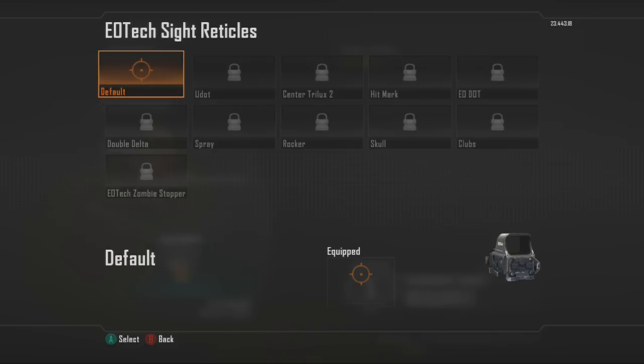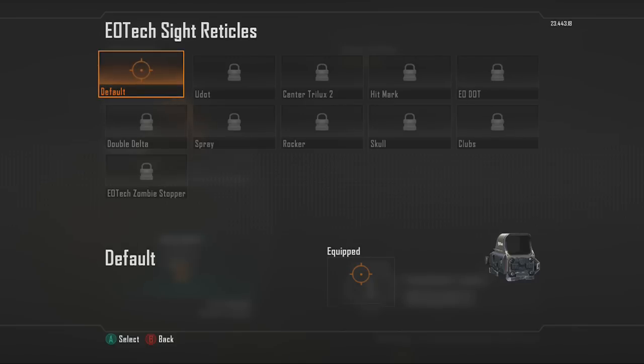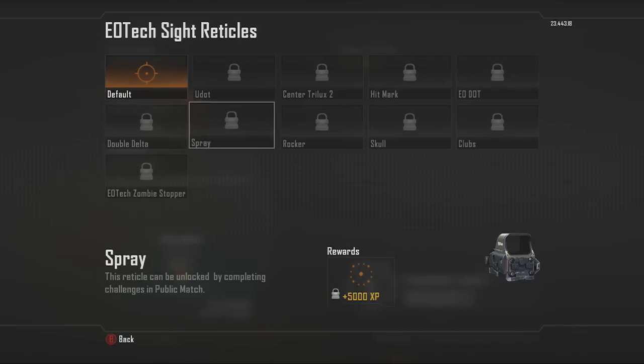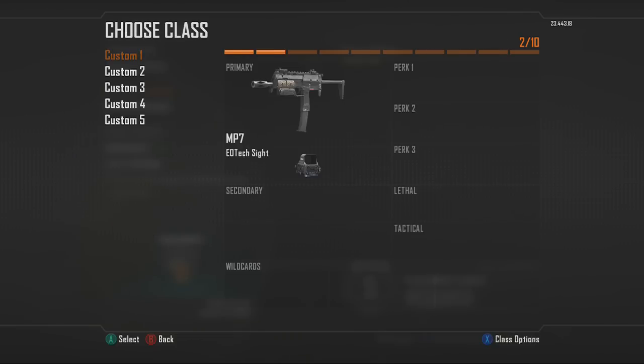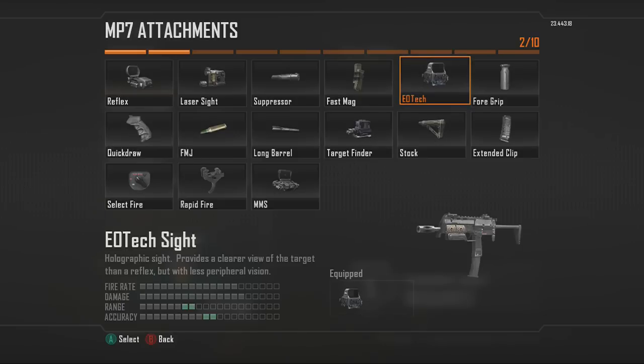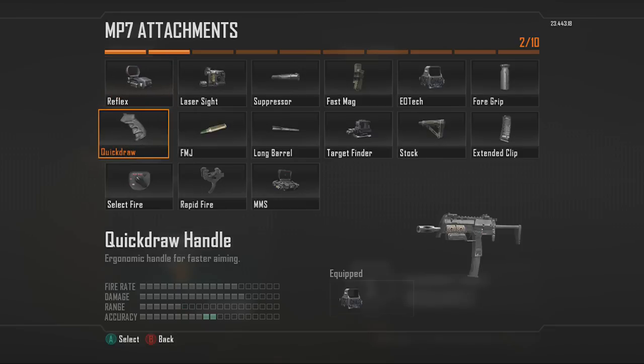Next we have the EDTech Sight, which comes with a range of reticle options. The higher-tier reticles get a lot better, though some are a bit silly — play around and find ones you like. That sight pairs really well with the Foregrip attachment. The Foregrip decreases the kick on your gun, pulling your accuracy down so you're actually shooting on target instead of firing up into the sky.